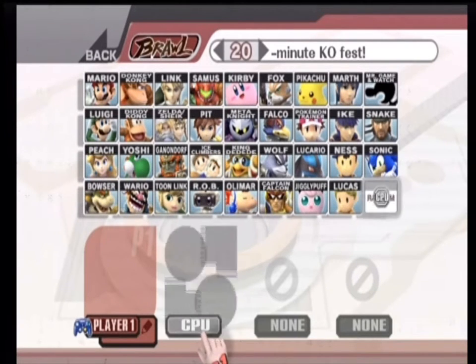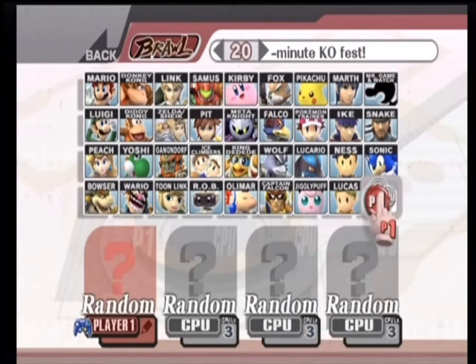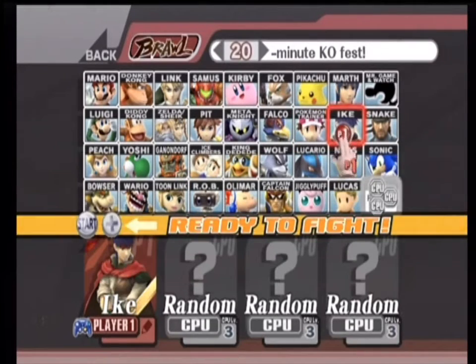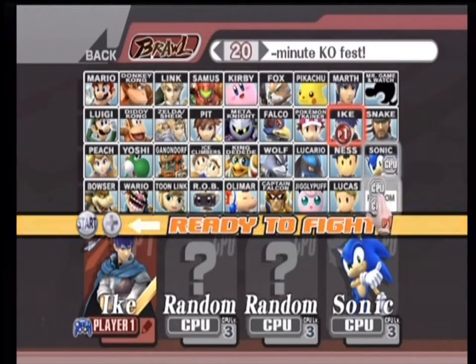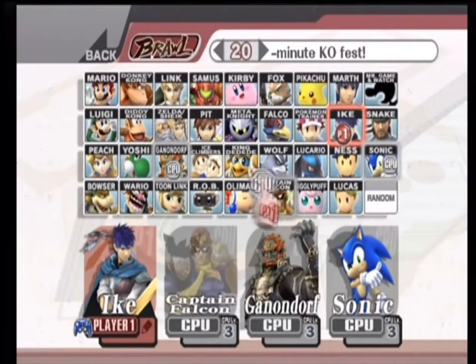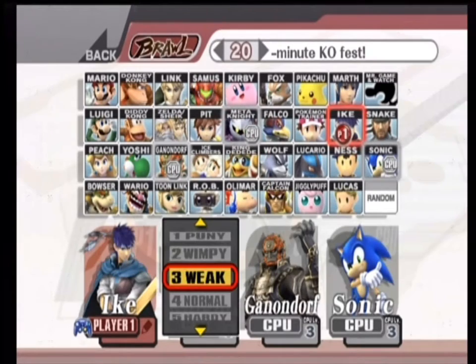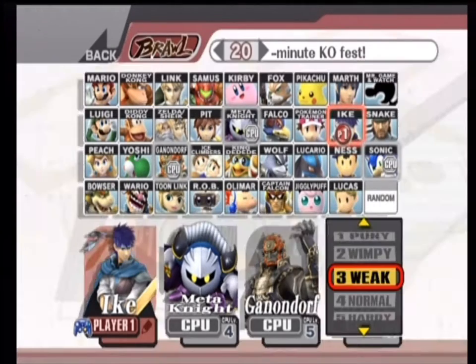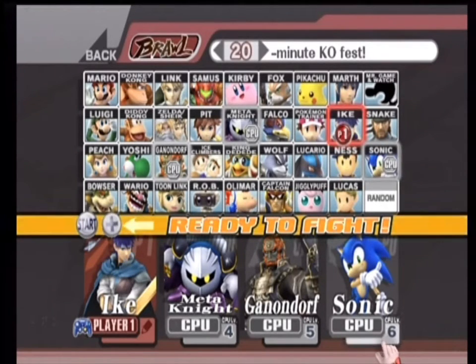We're gonna be picking some characters — I'm going random, but you've seen the characters in the thumbnail. There's gonna be Ike in there — there he is. I will be playing as Ike because Ike is bloody awesome. Let's make him blue and white. My next character is gonna be Sonic, then we're gonna have Ganondorf, and last but not least, the most overpowered character in the game: Meta Knight. Let's bump up the difficulty — Meta Knight at four, Ganondorf at five, Sonic at six. 20-minute KO Fest, let's go!